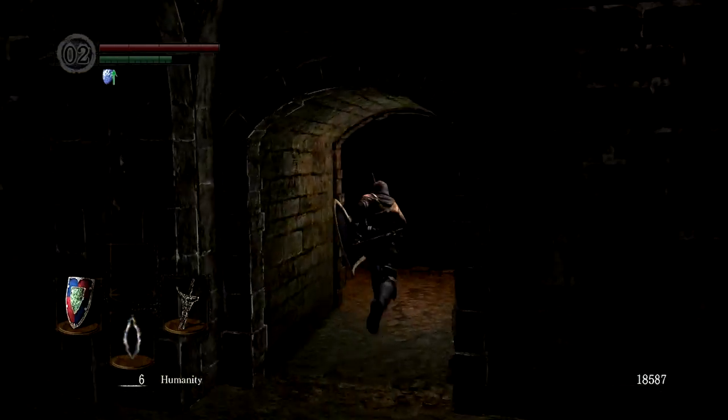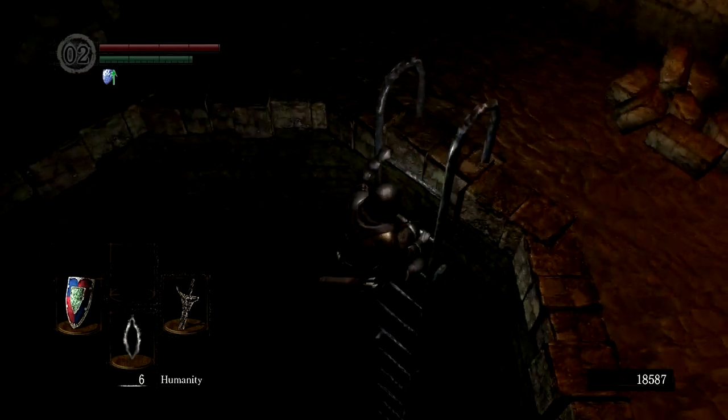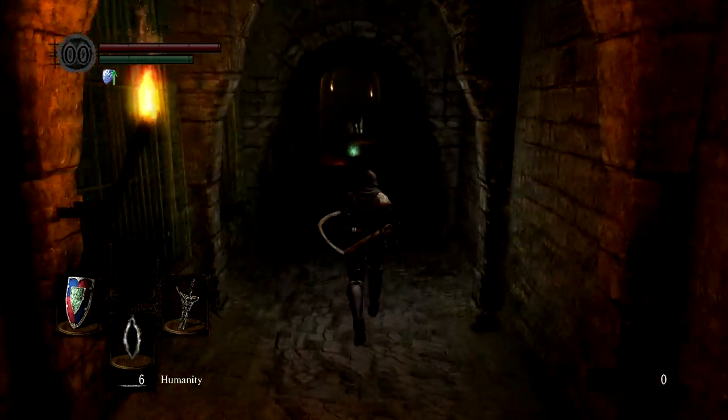The last route to take is back to the room you started the game in. There's a Black Knight waiting for you — he's the same as the previous one. Parry him down and take his Titanite.